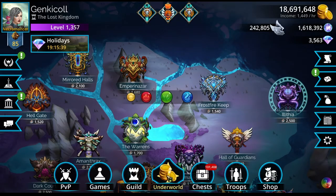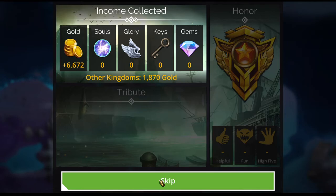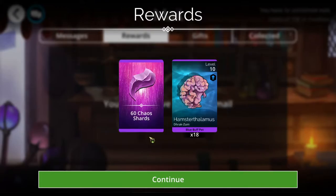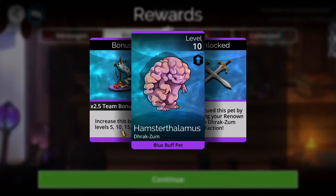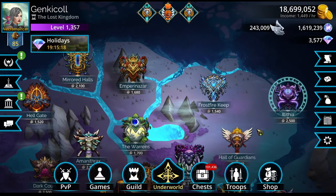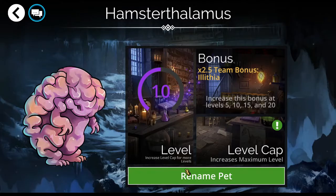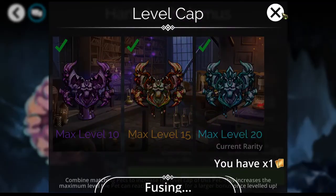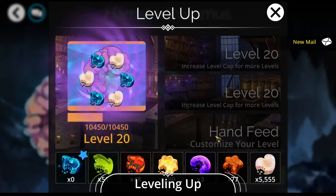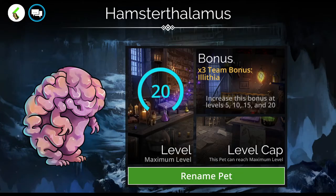Let's go and grab my pet — my level 20 pet! I got another level 20 pet. If you want to hang with me, I'll show you. I can't believe it — Hamster Thalamus! It's a brain, obviously. So now that I have the pet and the buff for the Illithian troops, I don't need it, but hey, it's a level 20 pet and I'm super happy about that. So let's get this up to level 20 and see if I can get Direct Zoom up any more levels. I need to share my horde and all of that stuff, so let's go over that before we go to Direct Zoom.